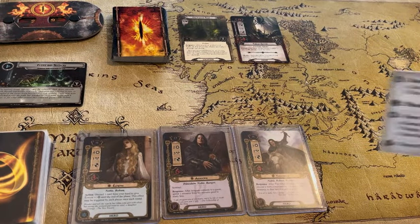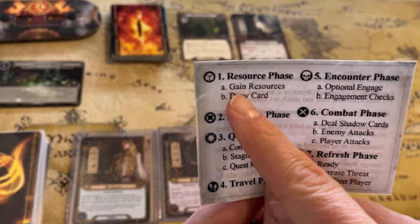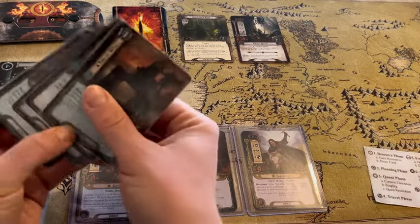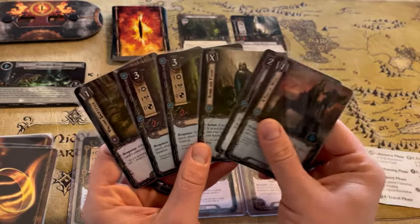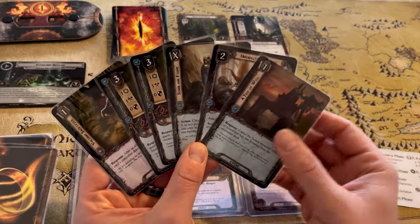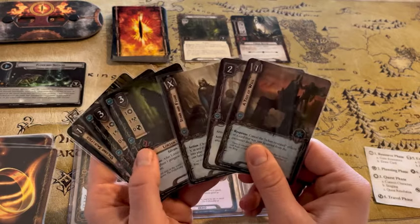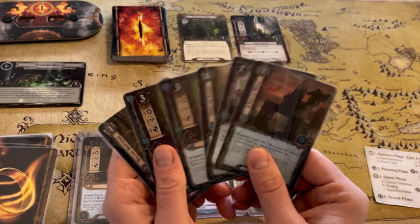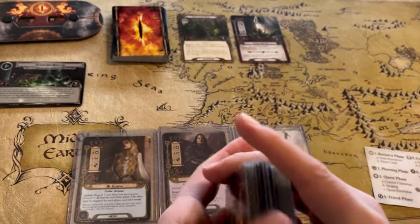Now looking at our turn — phase one is the resource phase, so we get to gain resources and draw a card. We start with six cards in our hand already. If you don't like what you get in your first go, you have the option to take a mulligan. There are two cards right here that are really good — I like having these in my hand. At the same time I did not get a few cards that are really going to help us progress a little quicker, so I'm going to go ahead and shuffle those back into the deck and try one more time. The official rules are you only get one mulligan.